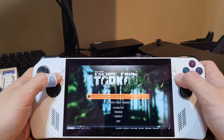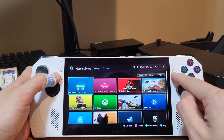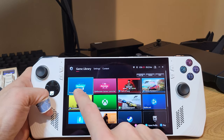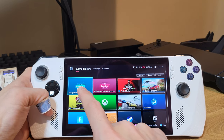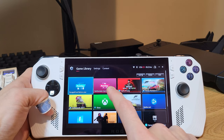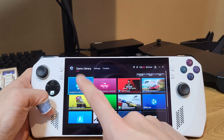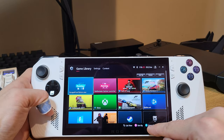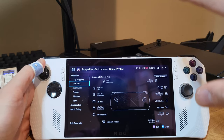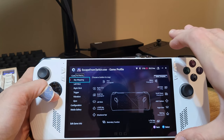Tarkov on the ROG Ally — it's not bad. If you want to copy my keybinds or make your own, what you need to do is hit your Armory Crate button. Then you have to add the Escape from Tarkov EXE manually. It only adds the Battlestate Games Launcher as the game, so you need to add the Escape from Tarkov EXE manually. Then once it's added, you can hit Game Profile, and this will allow you to create a controller profile for Tarkov specifically.